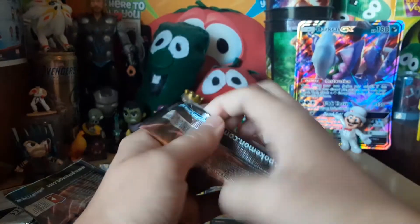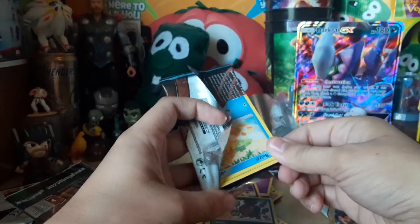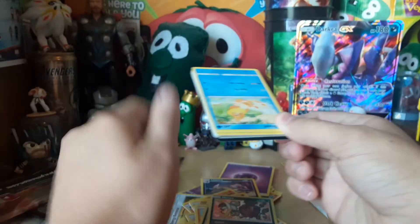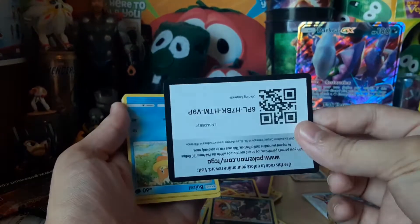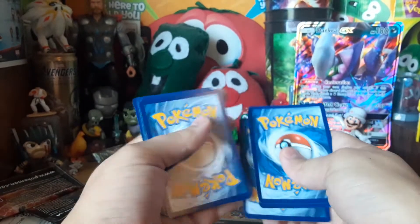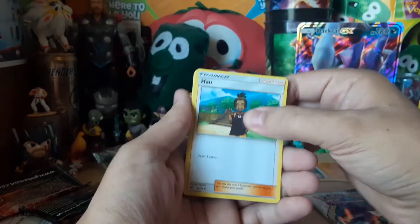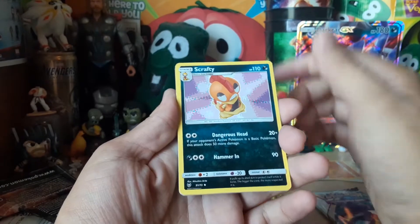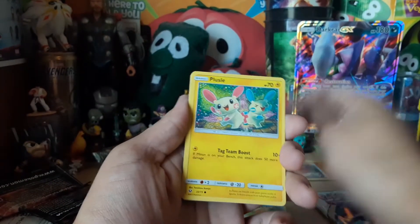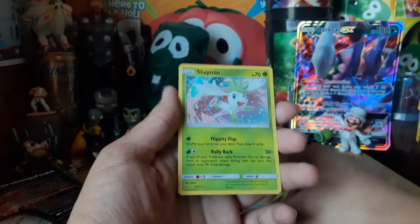One more pack — maybe the Shiny Genesect will bring us luck. We're looking for the Shiny Mew, Shiny Celebi, or Shiny Jirachi — I think that's the only one we really need. Another upside-down code card. We got Scrafty, Double Colorless Energy, Buizel, Plusle and Minun, Torracat, Scraggy, Qwilfish, Pokemon Breeder, and Shaymin.